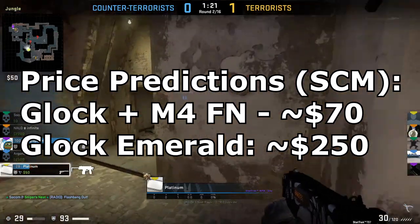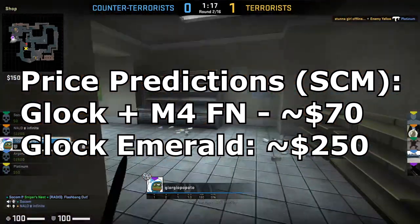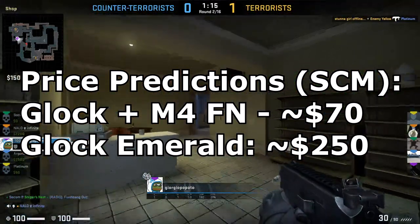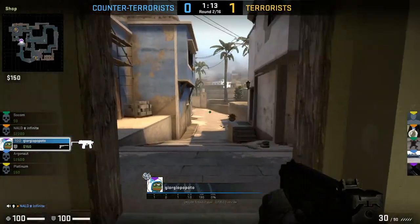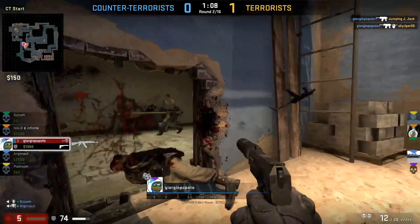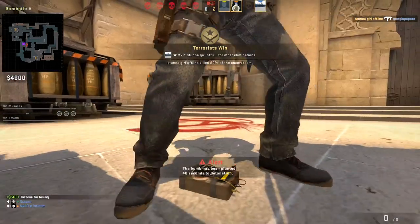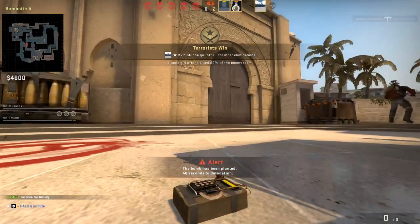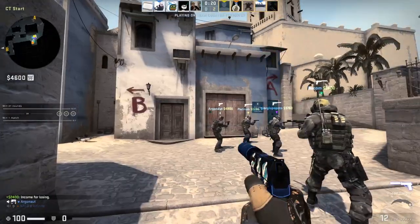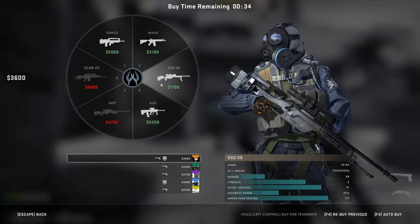You only have a 50-50 chance of getting one of the specific skins. With the Glock, you only have a 1-in-4 chance of getting the specified pattern you want for Gamma Doppler, and a 1-in-10 chance of getting the Emerald. I would expect factory new Glocks to land around the $70 range once prices stabilize, and I'd expect the M4A4 to land at a similar price. For an Emerald Glock, I can see those going for easily $200, maybe even $300. If prices are lower than that, you have a decent chance of making profit once stabilized.